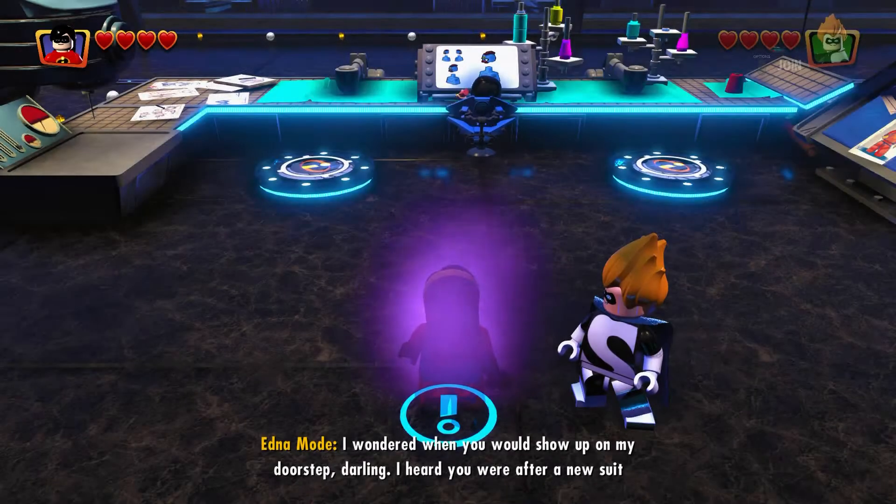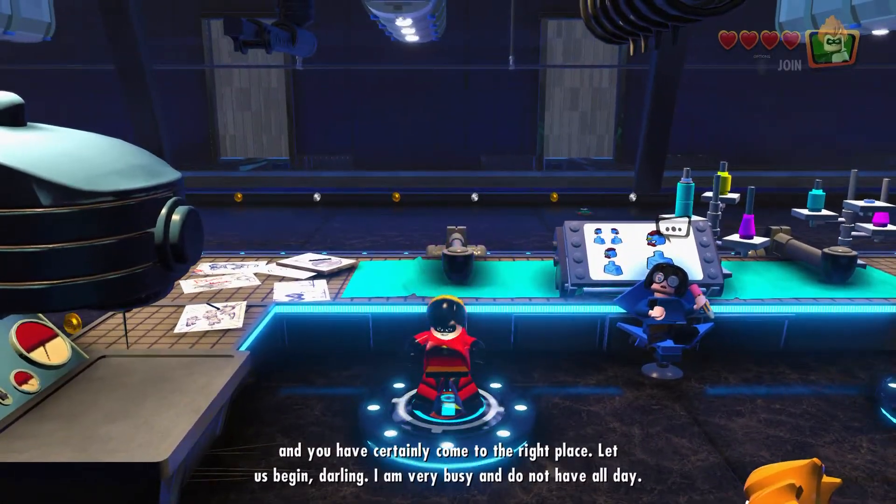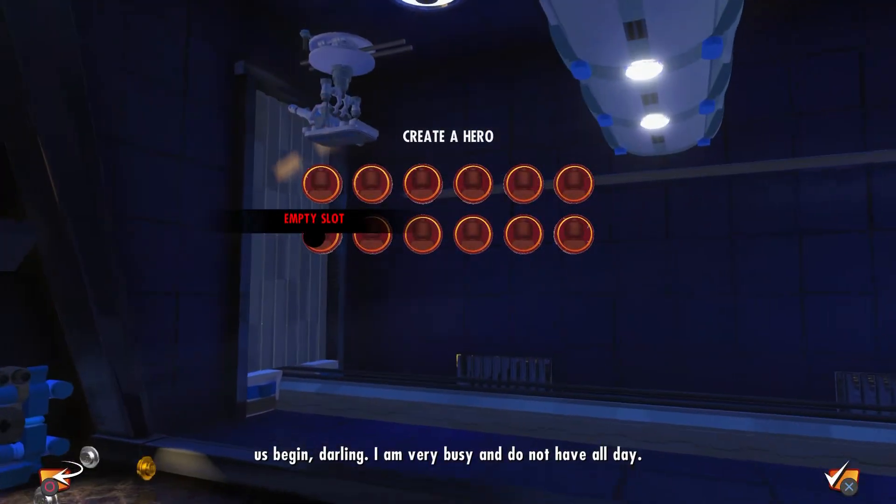You're going to maybe need Violet to get into Edna's. Go ahead and hit the circle or B button to go invisible and make your way past the camera if the door wasn't already open.